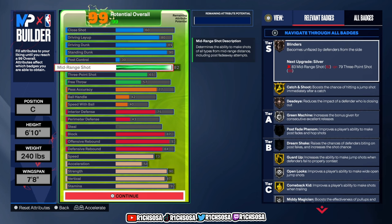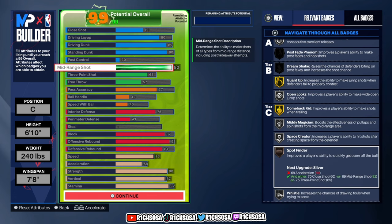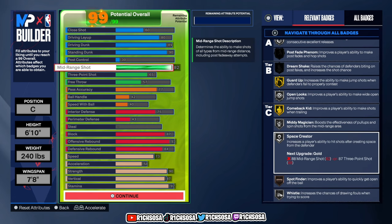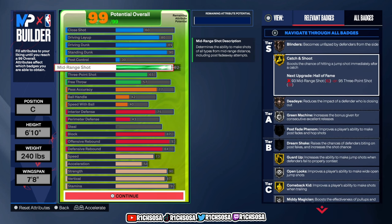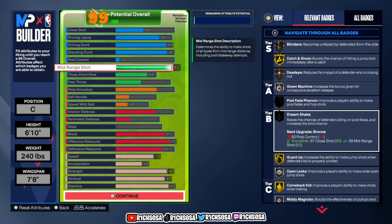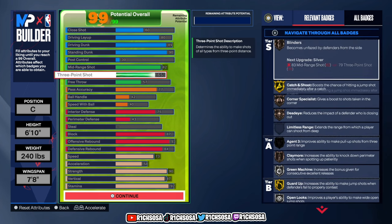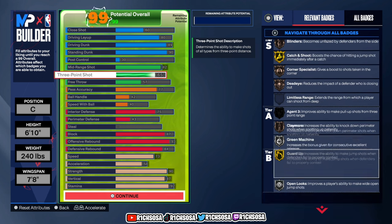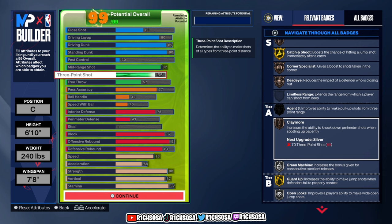As for the shooting, this is only going to make the build much better. We get Blinders as well as Dimer, then you also get Spot Finder with Silver Whistle, Space Creator, Midi Magician, Open Looks, and Green Machine. I also like Gold Catch and Shoot, Guard Up, with Comeback Kid. For the three-pointer, if you add up your takeover and your boost you have the potential to get this up to a 75, which I think is more than enough to hit consistently.